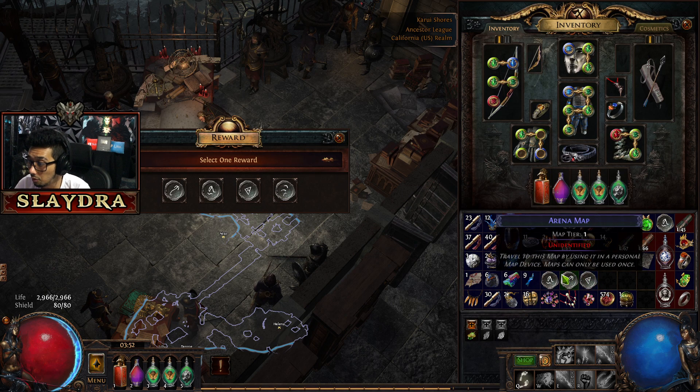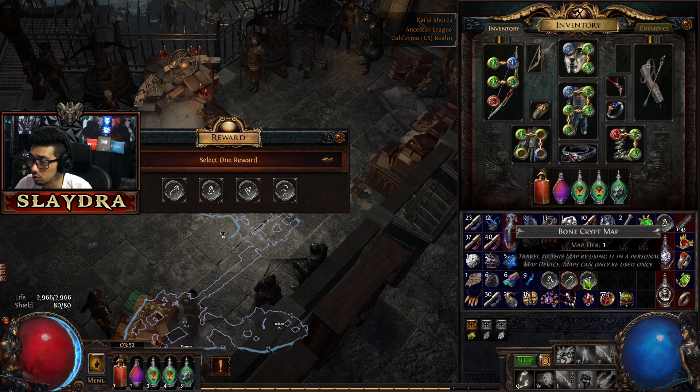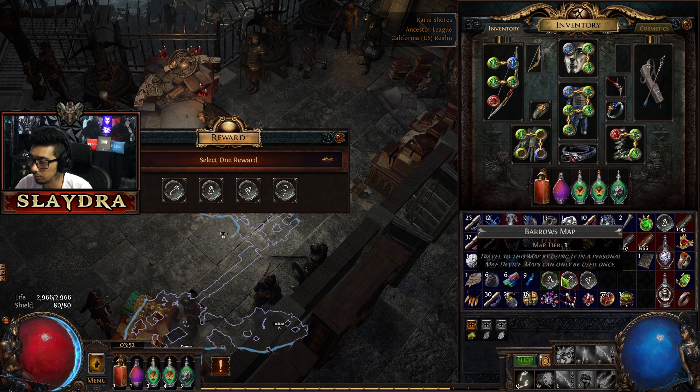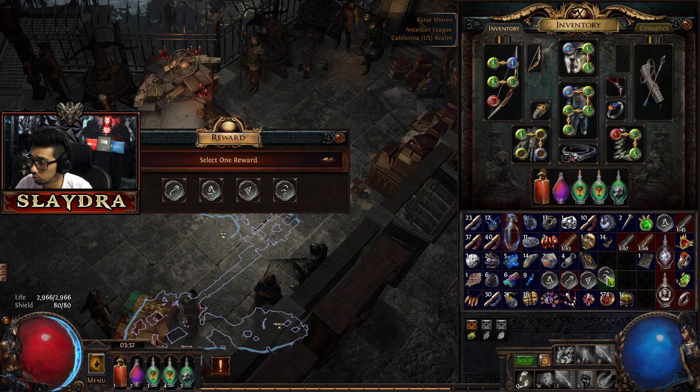If you guys remember, I was telling you to pick up all the maps. Depending on which maps you already have, you don't want to take a map you already have. So if I already have Bone Crypt, let's not get Bone Crypt. We can grab Plateau because I don't think we have that one. So we're going to grab Plateau.